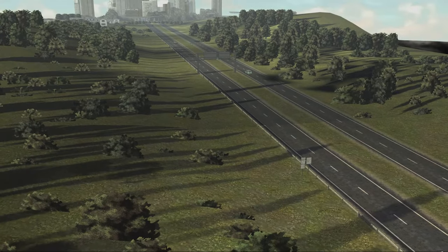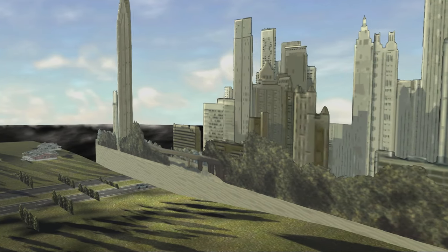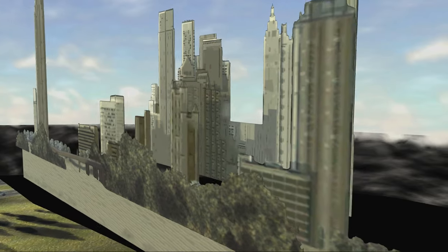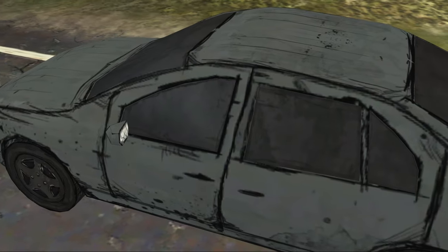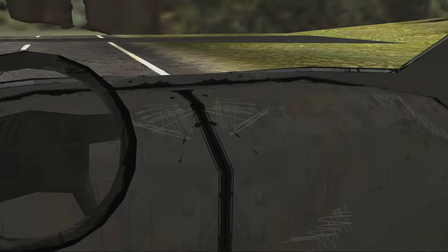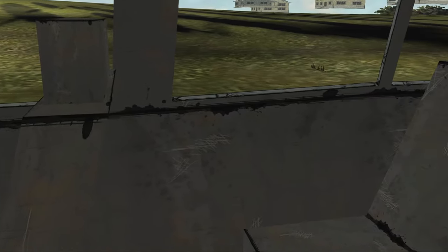I'm sure a lot of you want to know what the city looks like off in the background. Taking the camera over there shows that it's all 2D textures — there are different layers to them, but there are no 3D models here. There are 3D models for the houses, and also 3D models for the oncoming traffic. In fact, the vehicles in the oncoming traffic, despite having opaque windows, have fully modeled interiors as well.